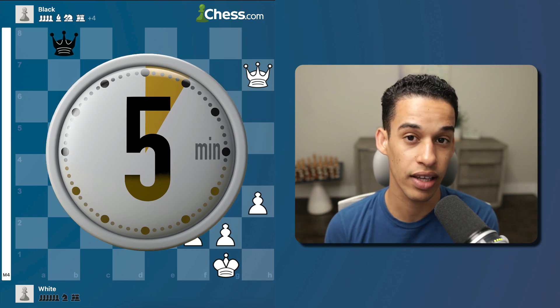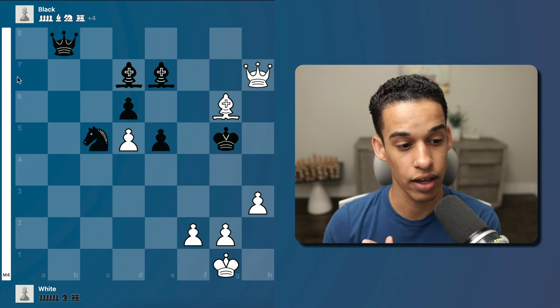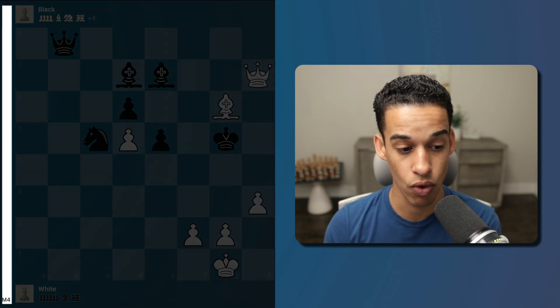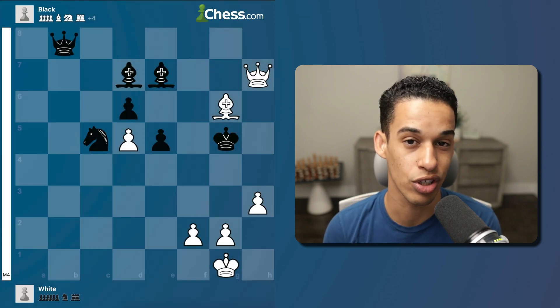If we cannot find it we look at the answer, but at least we calculate it. You can see on the left the evaluation says mate in four, white pieces to move — so five minutes, and I will see you then.